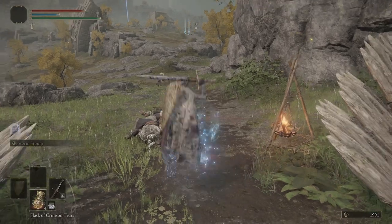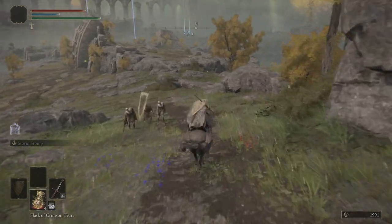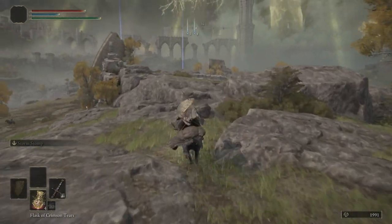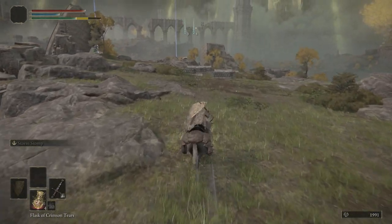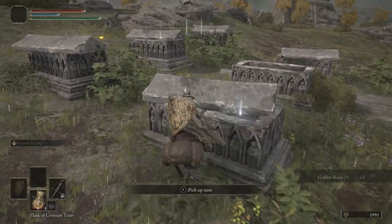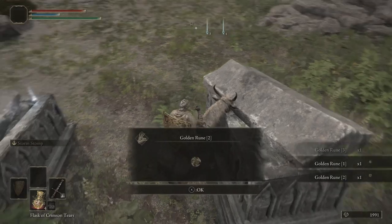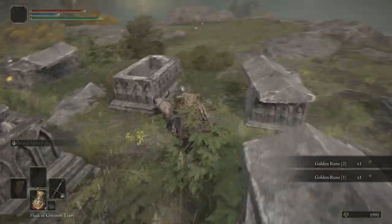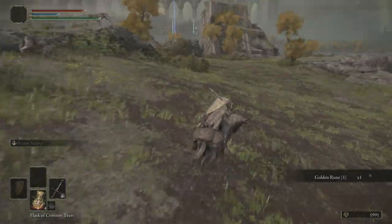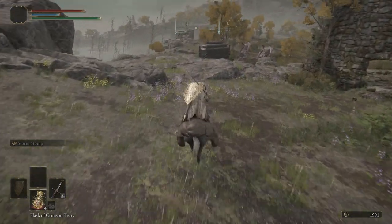Real quick, we're going to hop on Torrent again. Instead of going down the road here, we're actually going to come up to the right. We want to go over by the graves here and grab ourselves some runes — a Golden Rune 3, Golden Rune 1, Golden Rune 2, another Golden Rune 1, and another Golden Rune 1. Now be careful, there are wolves over here — they're not that dangerous but they can be in a big group.